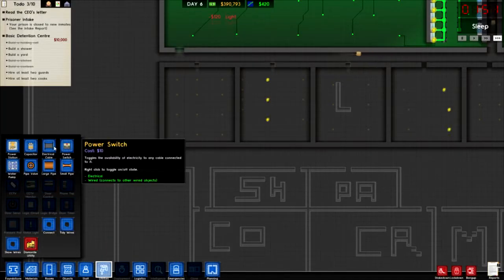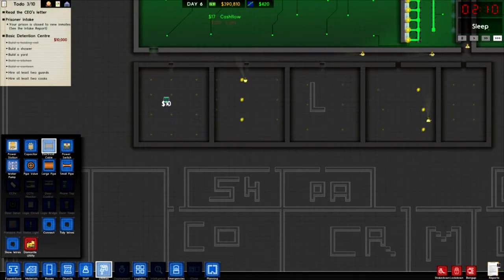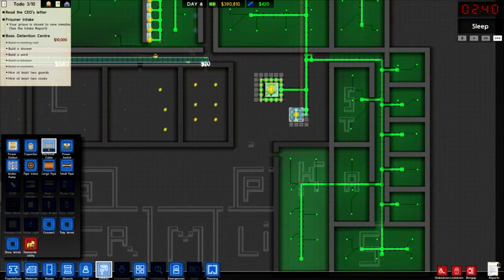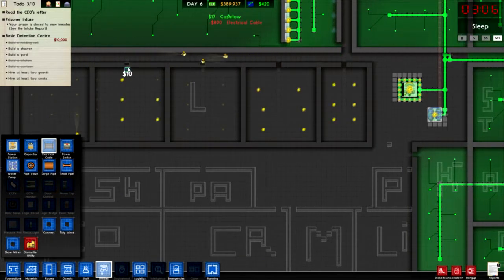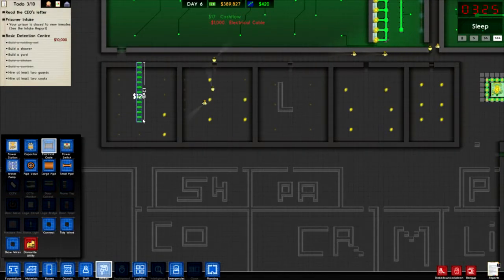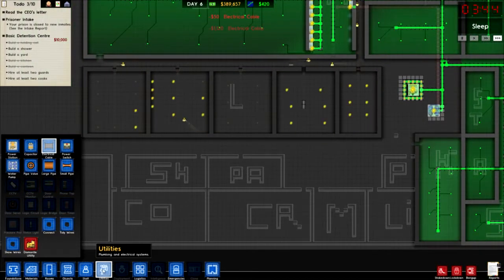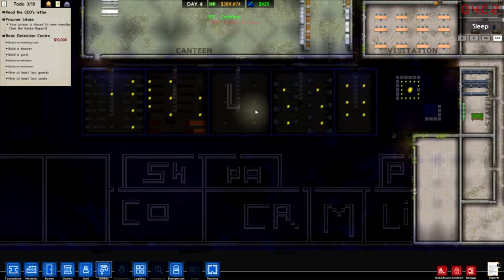Right, so we're going to need to get some electric in here. Where is the nearest electric? Lights on - get the lights on here. Just need to connect this to there. There we go, let's turn on the lights. So that's that done. We just need to do our laundry obviously, but we'll get it sorted in a second.